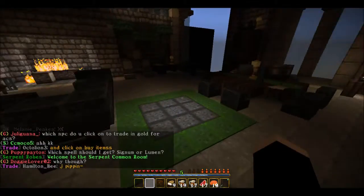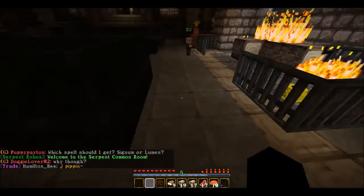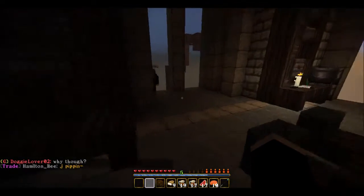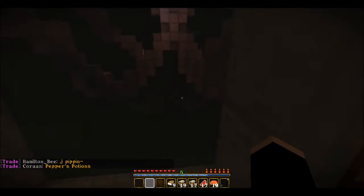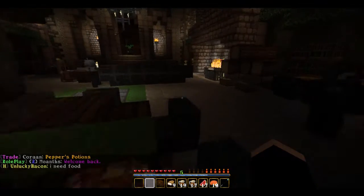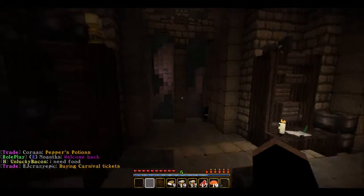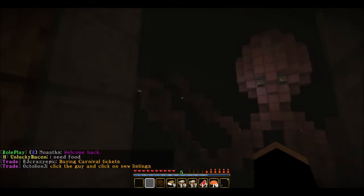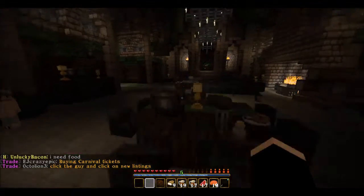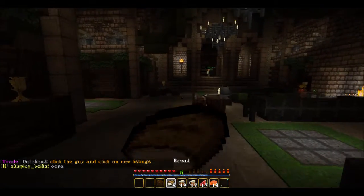This opens up — here's the Slytherin common room! It's really cool. This is how you get there if you're a Slytherin. What's outside this window? It looks like there's an octopus — because this is underground, under the lake. Oh look, I see a mermaid! That's really cool.